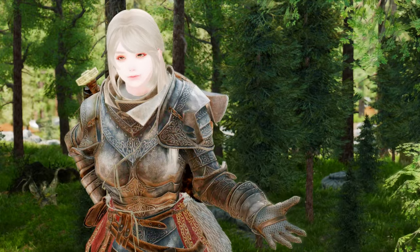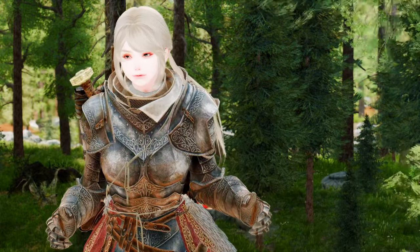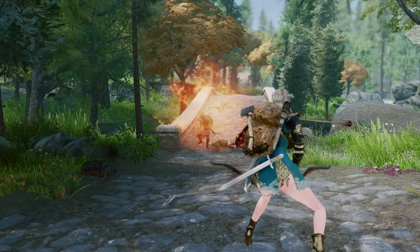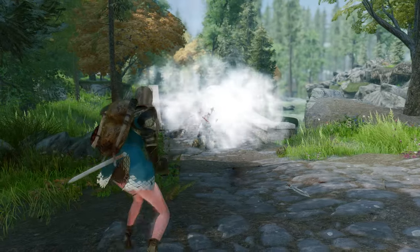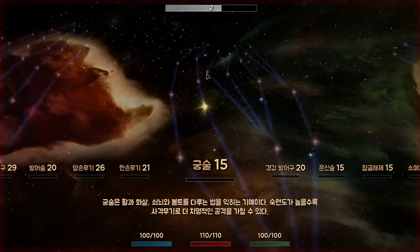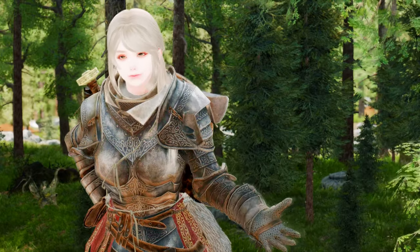Are you tired of vanilla archery in Skyrim? With Combo Archery, you can trigger different effects by simply shooting and moving in a certain direction — poison your enemies, stun them, blow them up, and much more, with full control over their activation. The mod replaces the vanilla Bullseye perk and gives you a bunch of effects that are intuitive and easy to master.